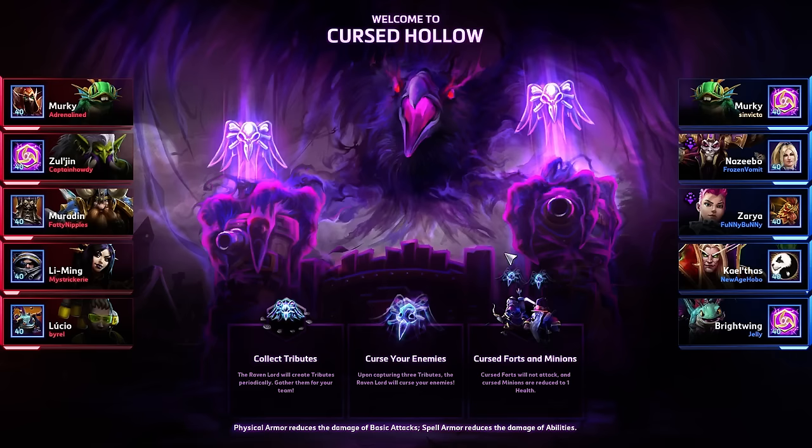Hey everybody, it's Invicta, and it's the time you've been waiting for, hopefully anyway, because Q's have been taking a long time. As Murky, we're going to finally try out the brand new reworked Murky. I know that a lot of people have been generating buzz about it being too strong. I personally don't have a whole lot of experience with the new Murky, I've been purposely trying to put off any sort of serious gameplay with a build for Murky, just because I want to try to see exactly what kind of new Murky is, the kind of subtle nuances there are.